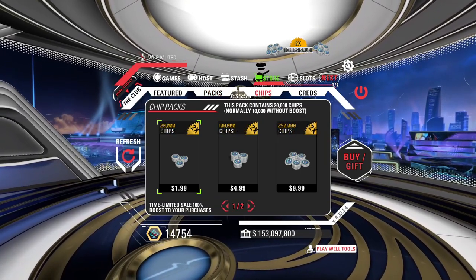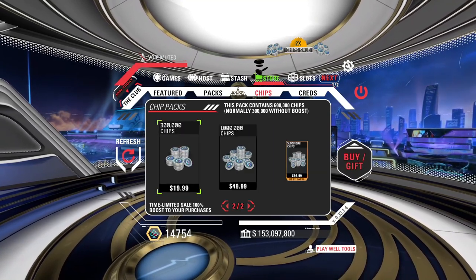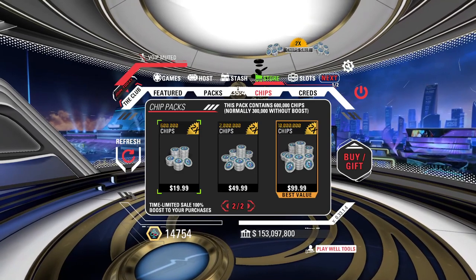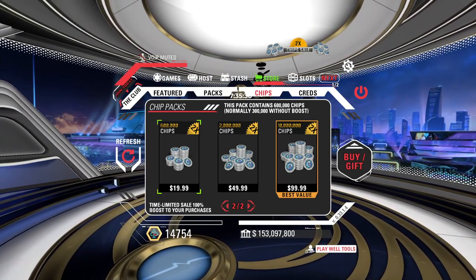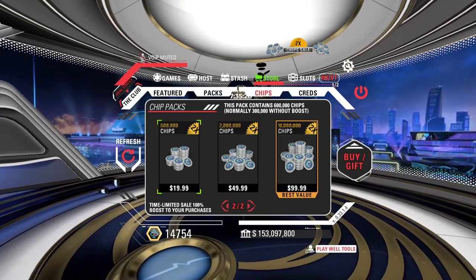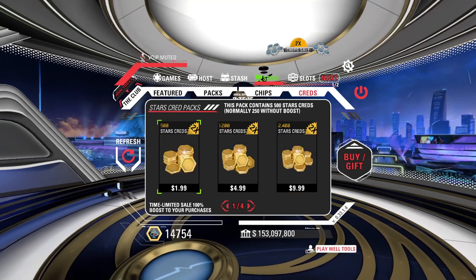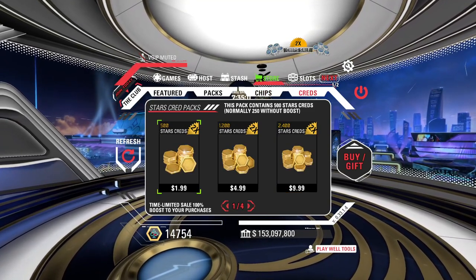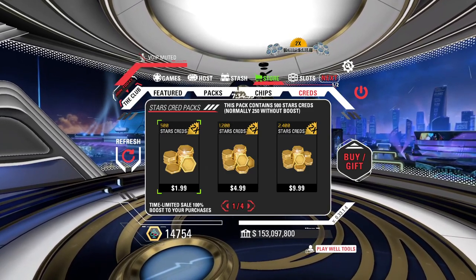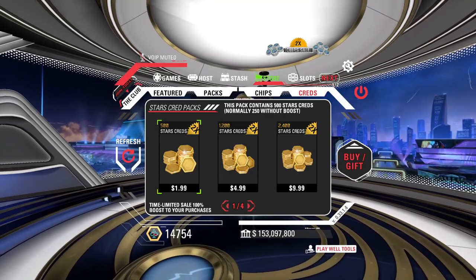Next is the Chip screen — if you don't want a pack and just want some chips, starting as low as $1.99. The more you buy, the better value you get. Right now it is a 2X sale, so you'd be getting 10 million chips for $99.99. Also important: during a 2X sale on chips, the Kreds may also be 2X, but not always. If you see a 2X sale and want to buy Kreds expecting double, make absolutely sure it says 2X on the Kreds screen before buying.